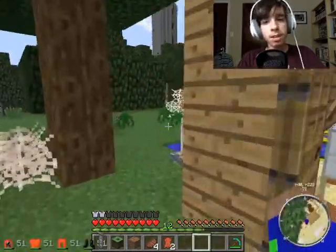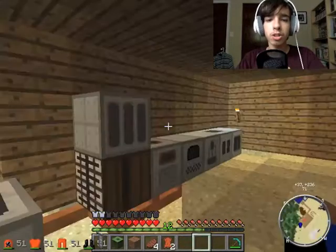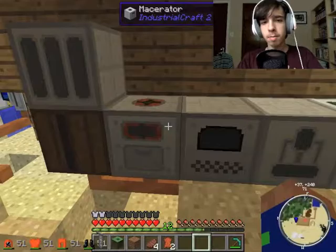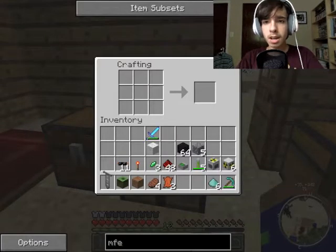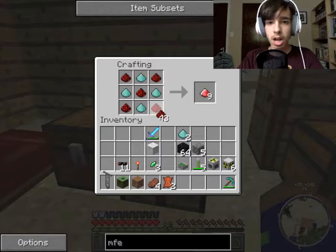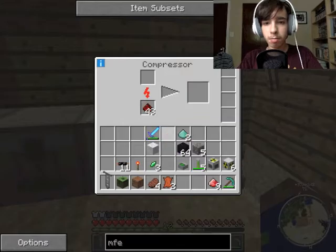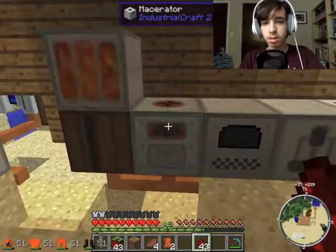Let's get our nuclear reactor going. We want the MFE. We need six — that's enough to build the first one. We needed 34 of them. So we needed four of these and five redstone dust. Let's put those in there, and we've made our first energium dust. Let's put those in there and wait for it to make some more diamond dust.